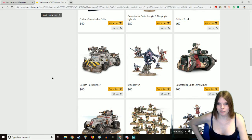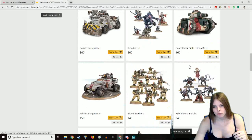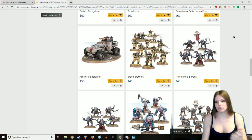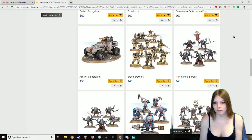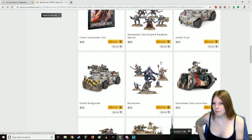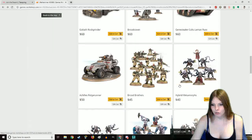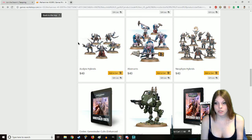The next thing you're going to want is some bodies. Keep in mind that the Acolyte Hybrids and the Acolyte Metamorphs are the exact same box, which can help save you money. You just buy a couple of boxes and put the arms on them to have metamorphs. Starting a Gene Stealer Cult army is unfortunately a little bit more expensive than typical armies. You can start with a Magus and two boxes of Acolytes for about $110 — 10 Acolytes and a good amount of stuff — and that is a really good start.